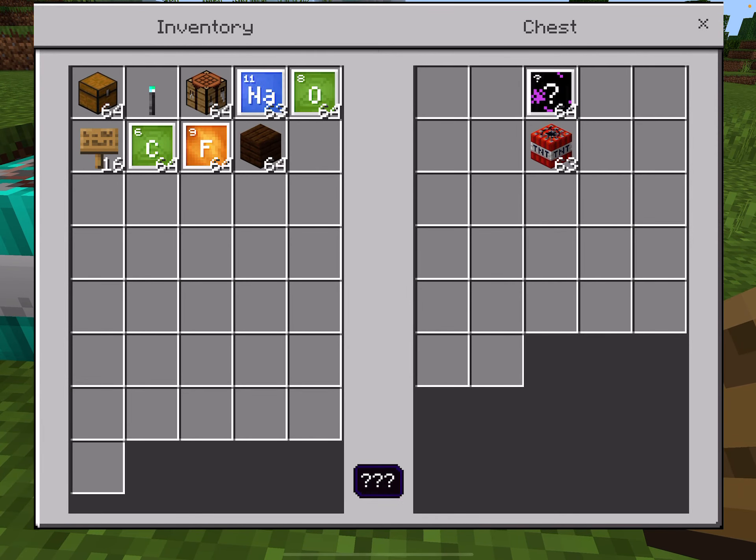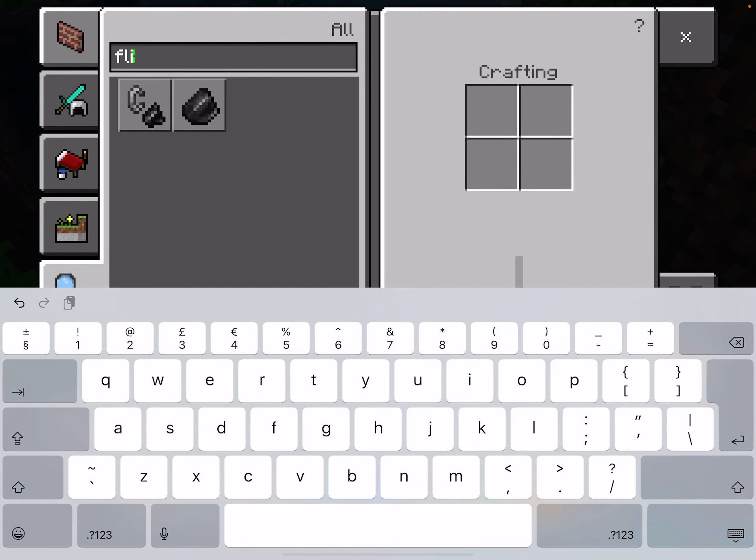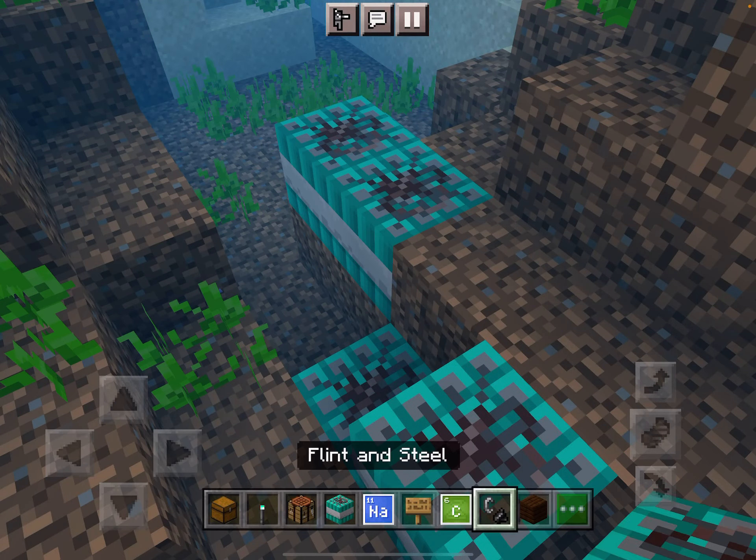Today I'm going to be showing you some things that Minecraft should actually add, like right now, next update. Some of these crops are in a condition, but I am in creative mode. I'm showing you some of the sound stuff. This is an underwater TNT.